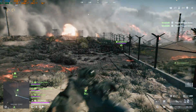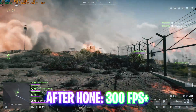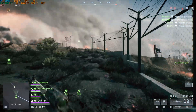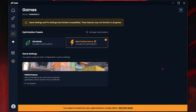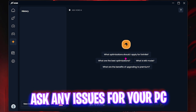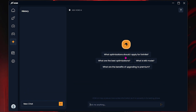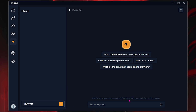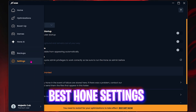Once that is done, click the close button and drop into your game. Here is the performance for Battlefield 6 before using Hone, and here is the performance after — as you can see, there is a significant boost. I'd suggest applying the best performance presets for all games in your library and checking if you get extra FPS. Hone also has a Hone AI feature where you can ask about any issues you're facing with your PC and it will provide a solution, though note it may produce inaccurate information as it is currently in the testing phase.